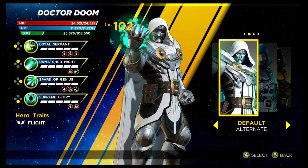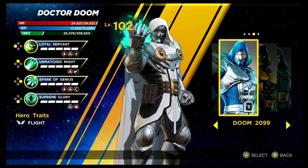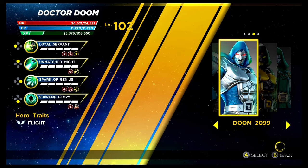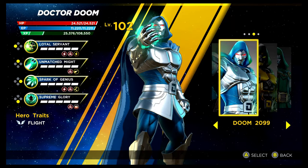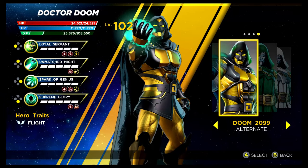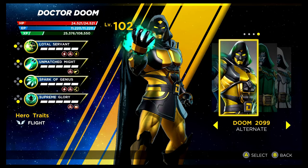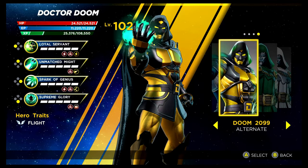We have Doctor Doom next. The God Emperor costume — essentially a recolouring of his base — is gained by completing the Shadow of Doom DLC on Superior difficulty. We then have Doom 2099, unlocked via the Shadow of Doom Gauntlets. And then we've got one of the hardest costumes to unlock in the game — also from the Shadow of Doom Gauntlets, but it's a level 270 gauntlet you need to complete around two and a half times. This will probably be the last costume you unlock.